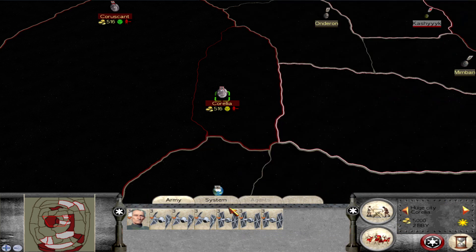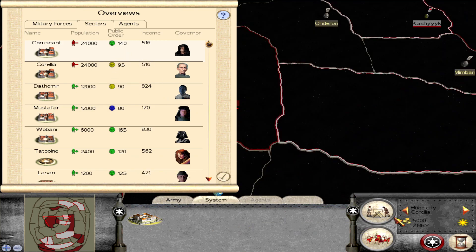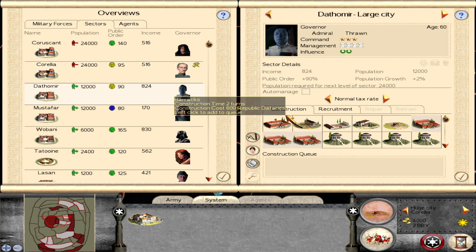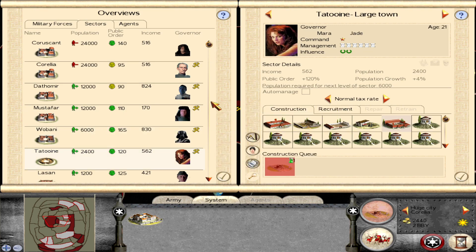But first, let's focus on some economic matters. We have quite a few planets and they're not built up at all. Unfortunately, all of these thumbnails for the different buildings aren't replaced — they're still from the base game, but hopefully eventually that'll be updated. What do we need? A trader — it's always good.